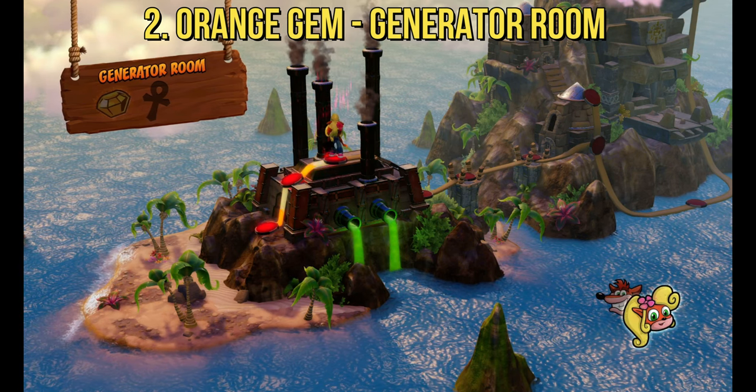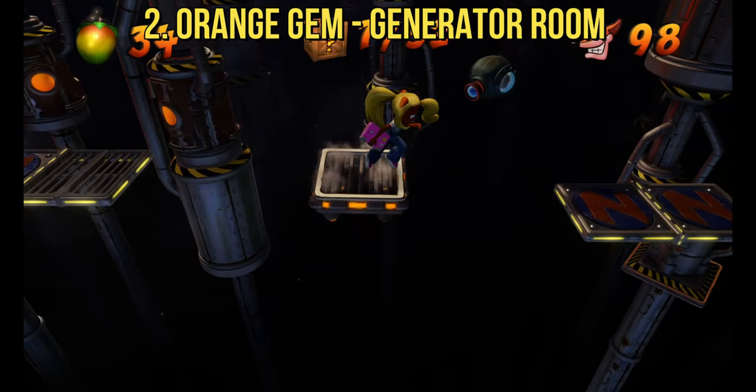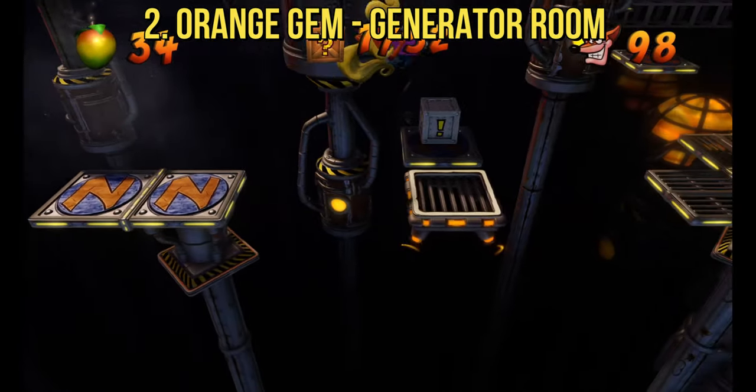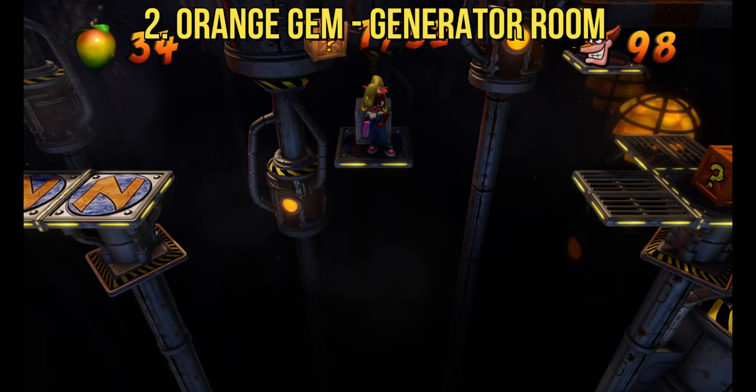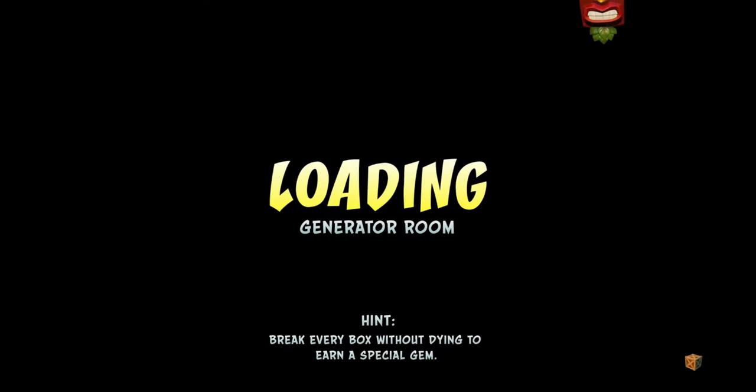The second color gem we have access to is the orange gem, also called a citrine, in Generator Room. This is the course right after Cortex Power and before Toxic Waste. This level is a little harder, but we will pull through. Generator Room is a pretty tricky level.